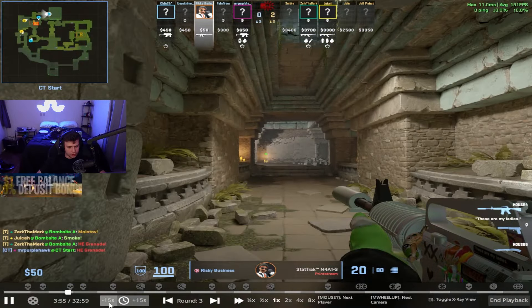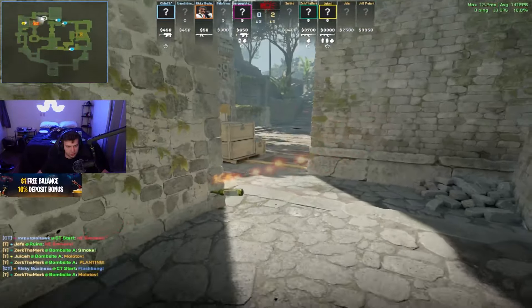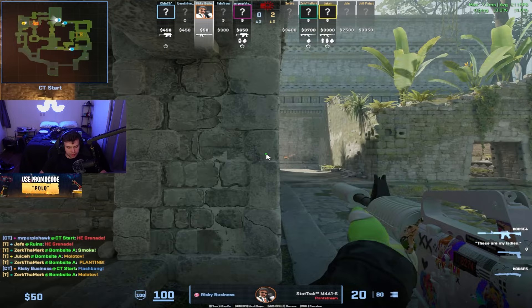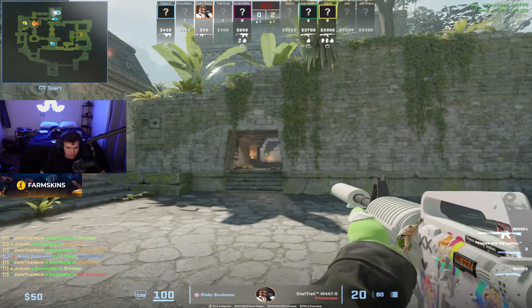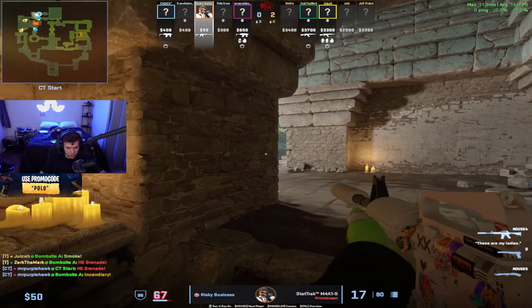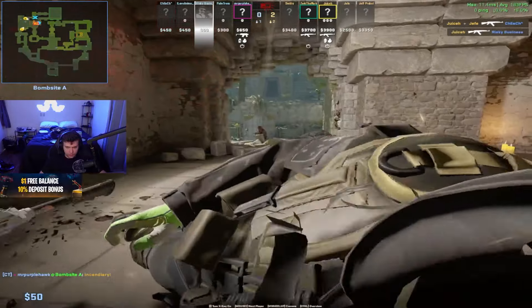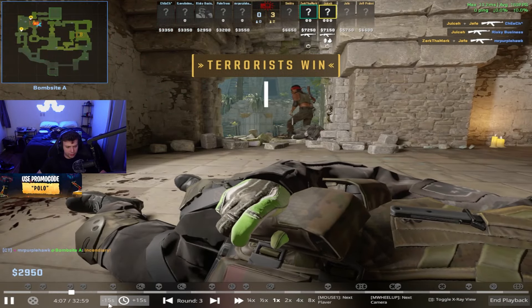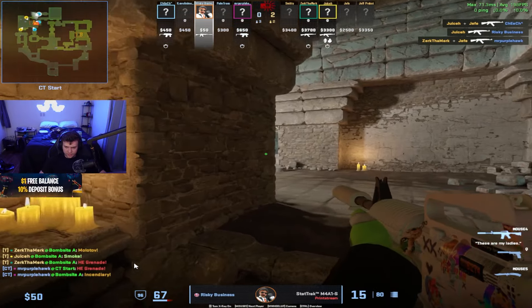This is big information too. You see that guy fighting from big box and you see the molly come from default. There's only two players alive, so it's default and big box. You said to go temple - going temple alone is kind of mad, but I don't blame you for it here because forcing it through CT smoke is also very meh.